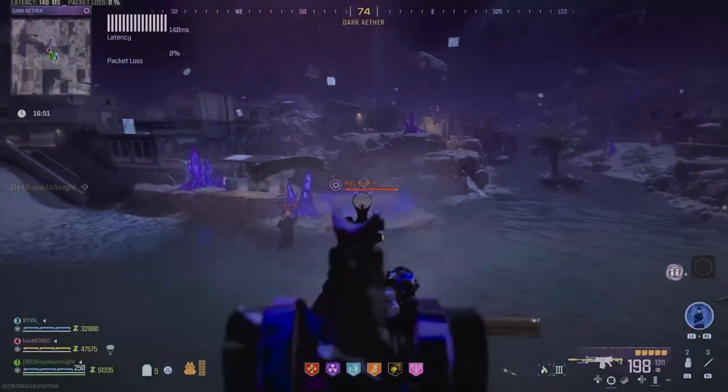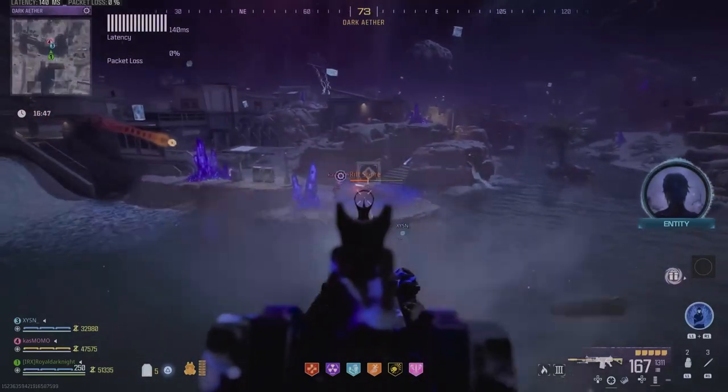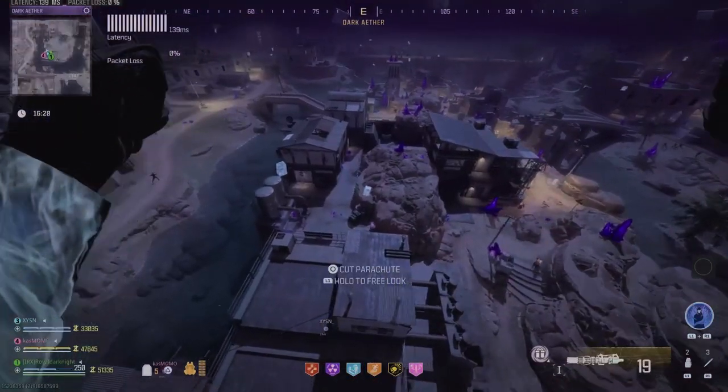Today I'm going to talk about the new easter egg that can be found inside the new dark ether. Since we use the normal sigil, it's not going to be that hard.